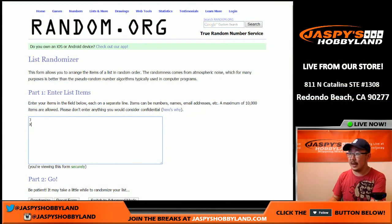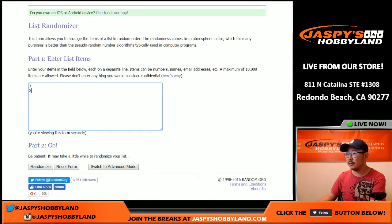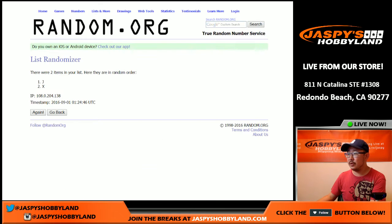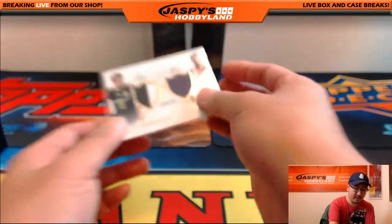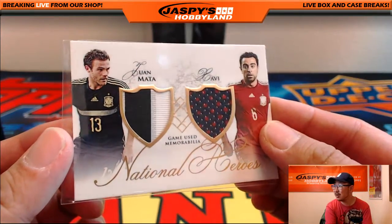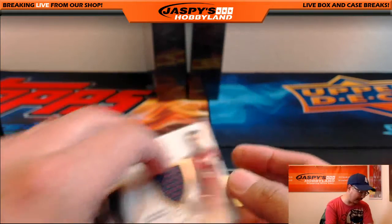Jay and X — we're going to click roll again for the randomizer. Three and three — six times. One, two, three, four, five, and sixth and final time. It sticks with Jay for John Parker. After six times, John — the Juan Mata is yours and the Xavi is yours. Nice dual relic right there.